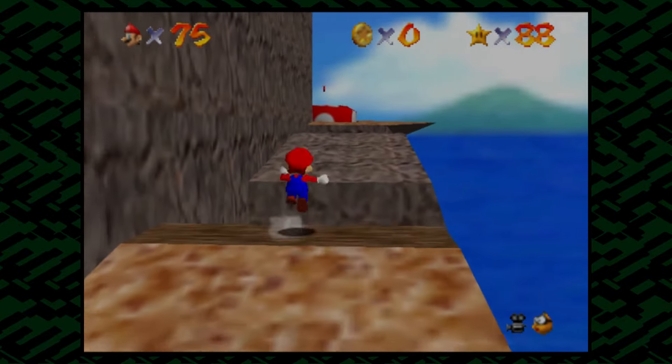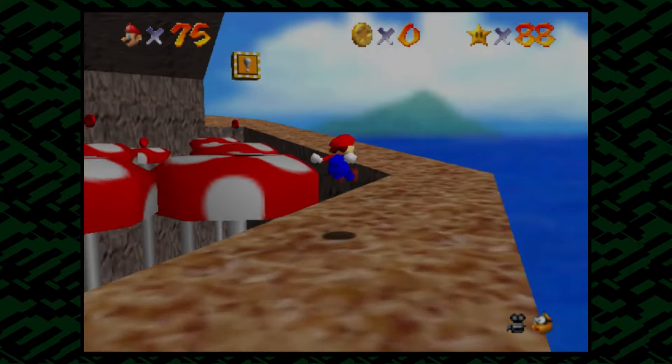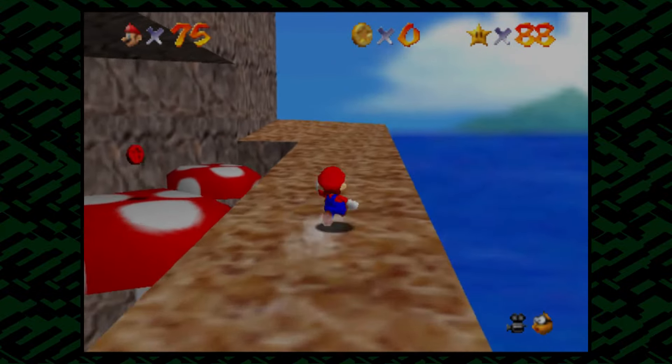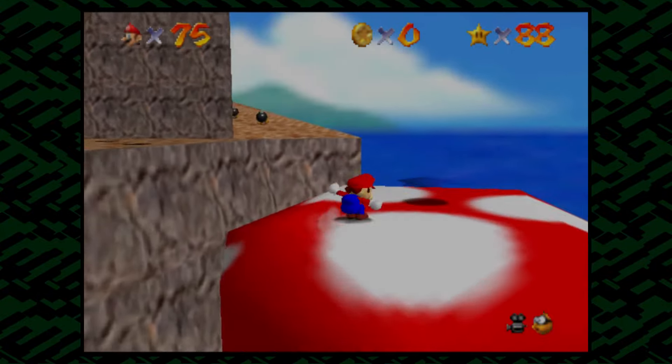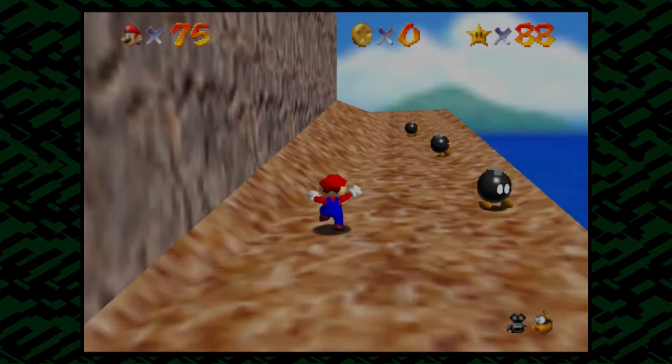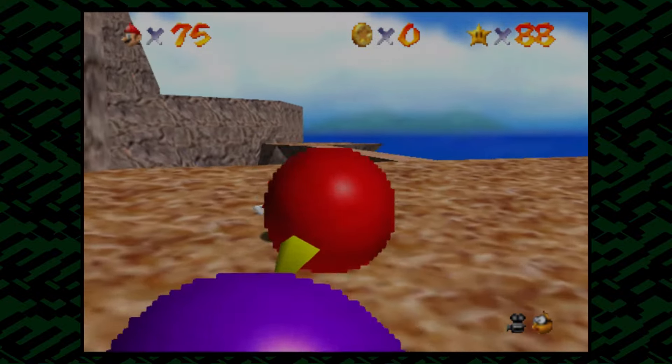So yeah, this one — we actually have to catch this monkey. If we get the other monkey, he'll steal Mario's hat and he'll wear it. It'll look pretty funny. I don't think I mentioned before — if Mario loses his hat, which can happen in a couple levels in this game, he'll take double damage. Like it's his armor or something.